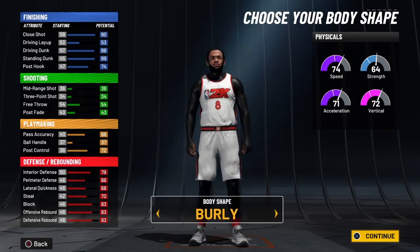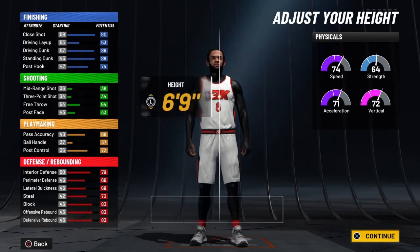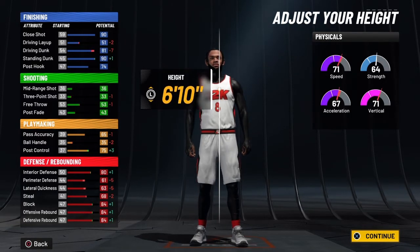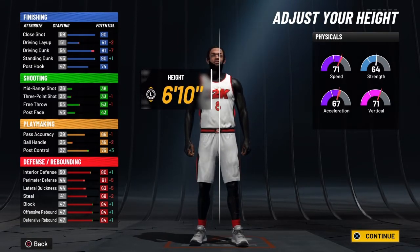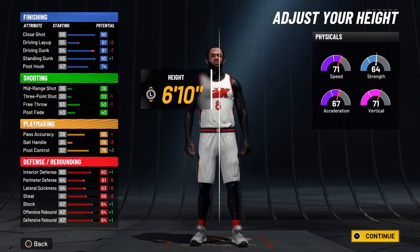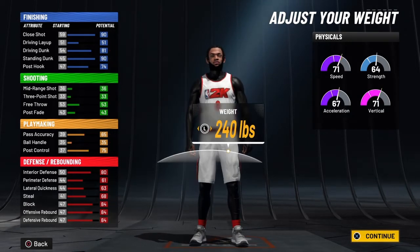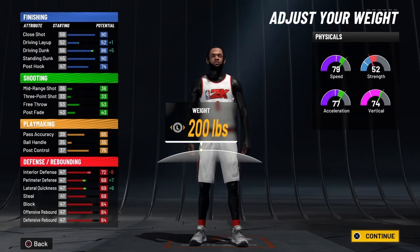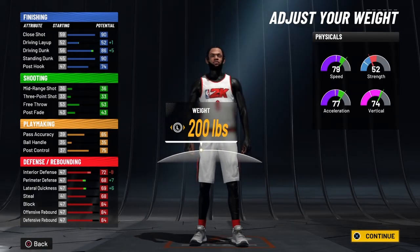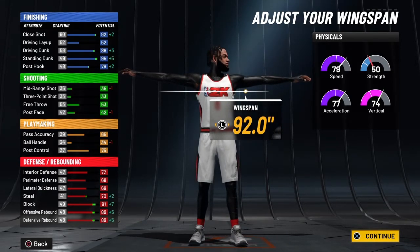Now I wanna look a little built, a little big. If y'all are using the metric system, take it out — it's gonna glitch out. Use the one that shows the real height, then do 6'10". Lower the weight all the way down to 200 — look at the speed now, 79. When you max the wingspan all the way out to 92, look at them stats.